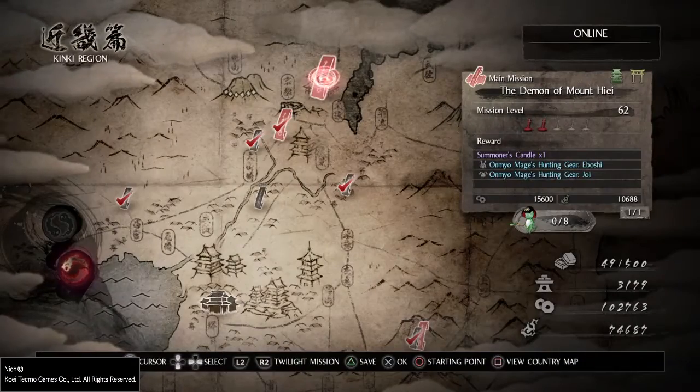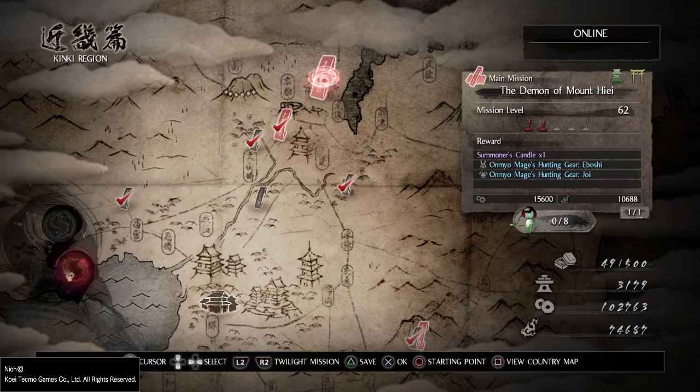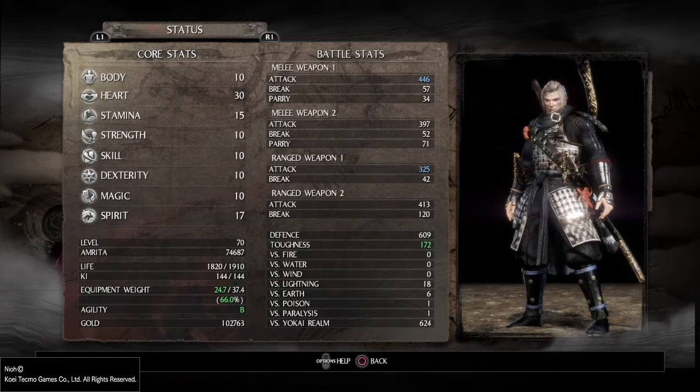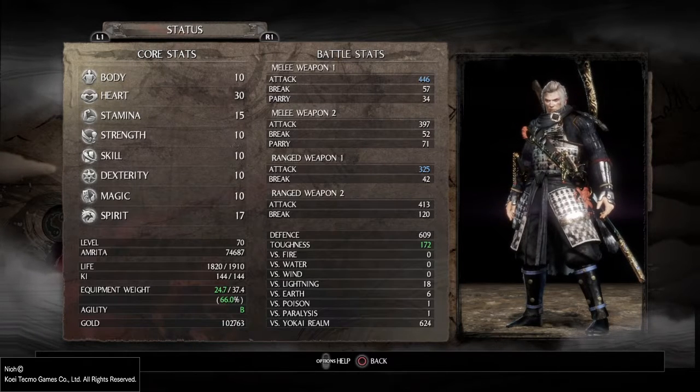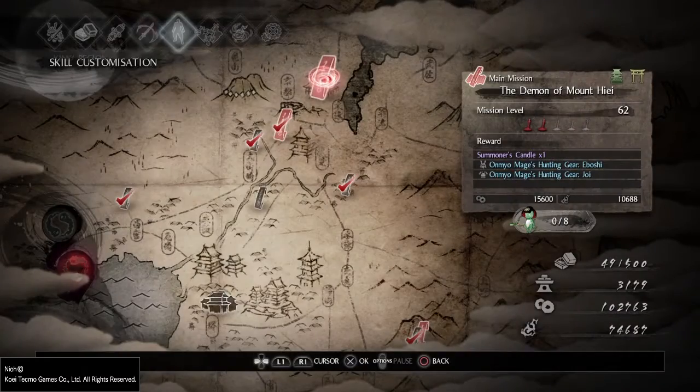I'm going to make some noise y'all because I'm back with some more Nioh and we're going to be doing the Demon of Mountain. Before we get started, I just want to check my status. I've got Heart up to 30, Spirit to 17, and I'm probably going to put some more into Body, a couple into Skill, and then maybe into some Water Magic. It's a bit of a spread-out kind of deal.